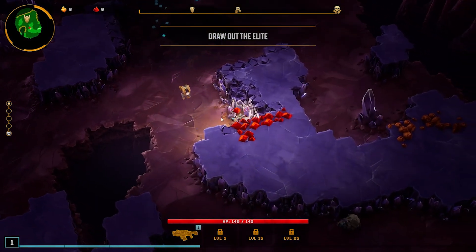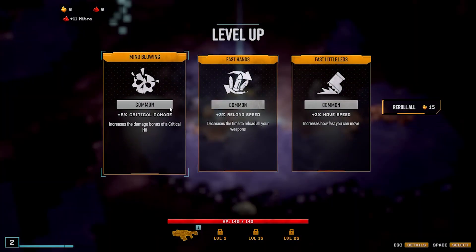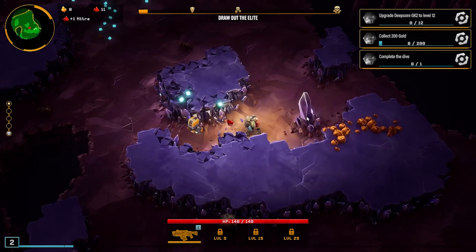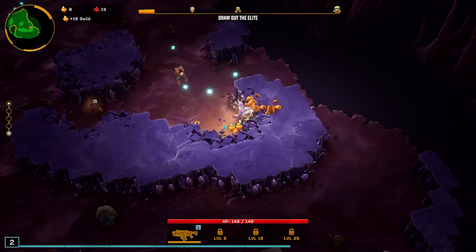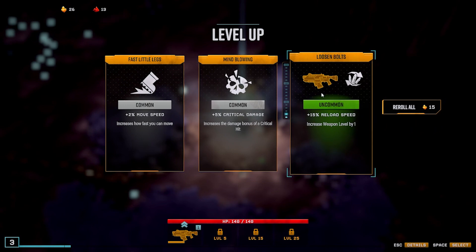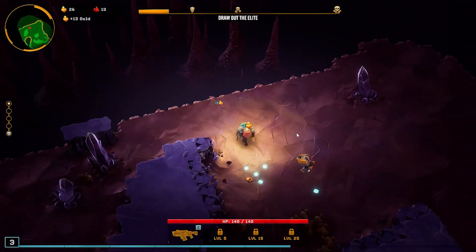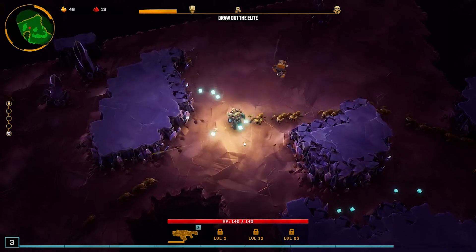So we mine minerals by just running into them. Oh, we leveled up already — let's do reload speed. I definitely just want the money; if you can get early money that means extra power-ups at the end of the level. Reload speed, okay, I like that. Oh, there's a lot of gold over here, I'll take all the gold. Reload the gun so I can get some experience.